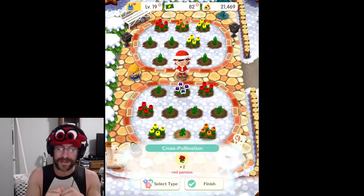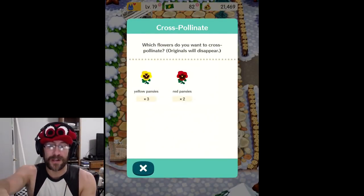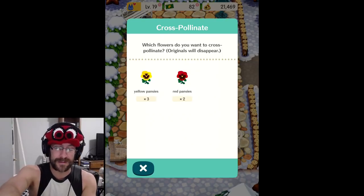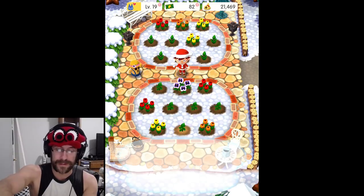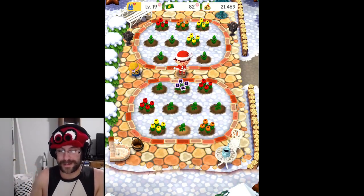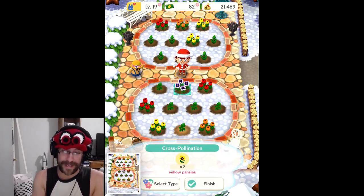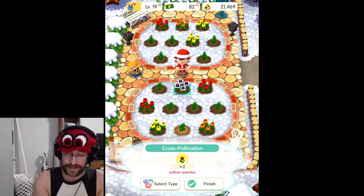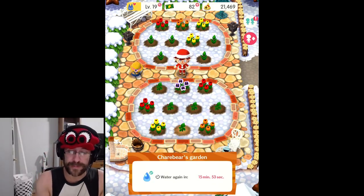Red pansy seeds for us. Let's cross-pollinate again, this time with yellow pansies. Here he goes. Yellow pansy seeds. Now I wonder — we can't cross-pollinate pansies with something else, that doesn't work. So we're going to finish. We're done. That's how you cross-pollinate.